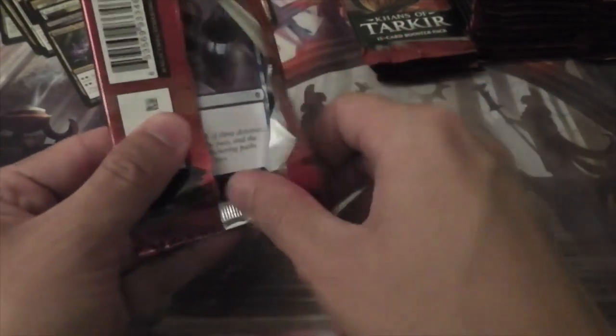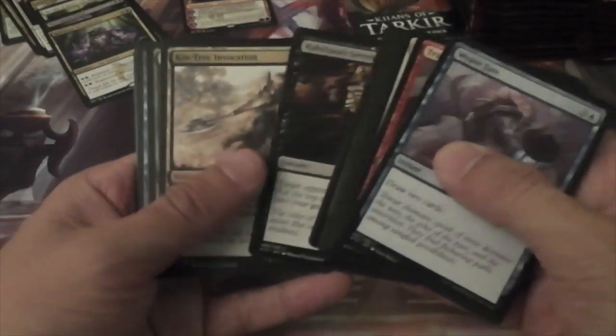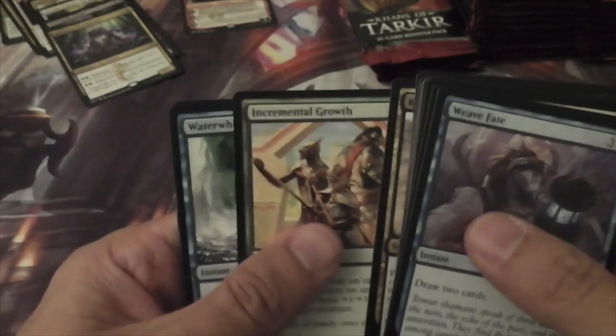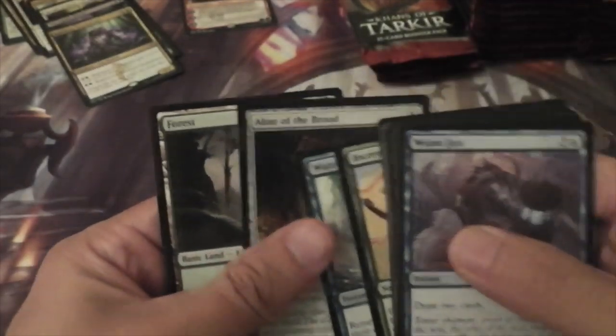Alright, no fetch lands yet, but we've still got some time. We have Kin-Tree Invocation, Incremental Growth, Whirlwind, and Altar of the Brood.